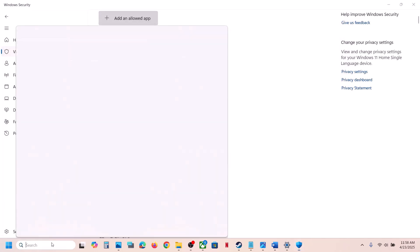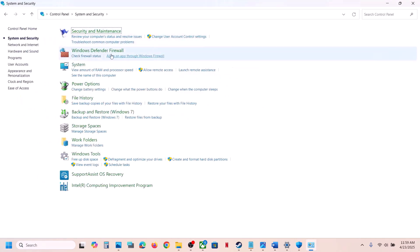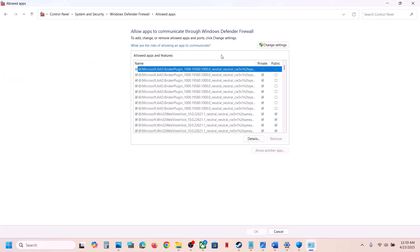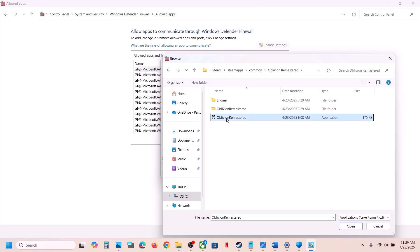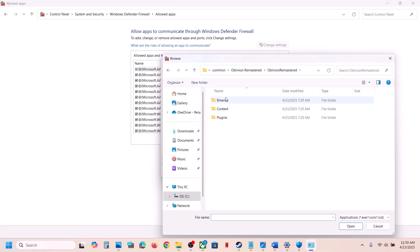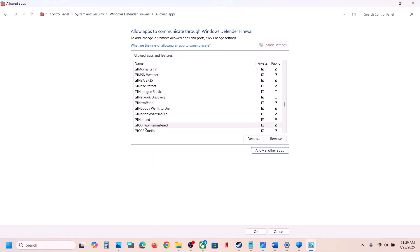Now type Control Panel in the Windows search box, go to System and Security, then Windows Defender Firewall. Click Allow an App or Feature Through Windows Defender Firewall, then Change Settings. Click Allow Another App, browse to the game folder, select the exe file, click Open, click Add. Repeat this for the Binaries/Win64 exe file as well.